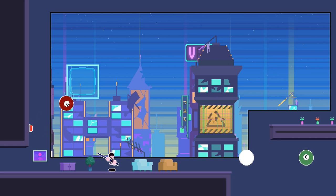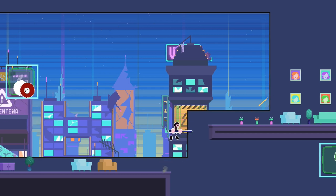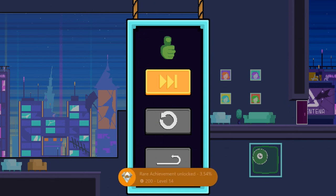On the next level, shoot this one off to the left end of the button and then into the square there. Then shoot the next one all the way over to the right end of that square. That'll open up the door and you can finish the level, and that'll unlock our first title update achievement.